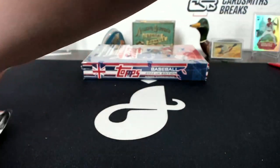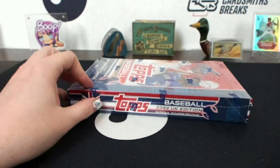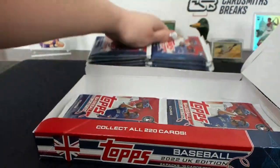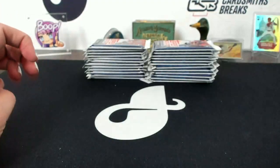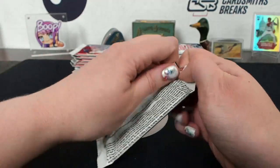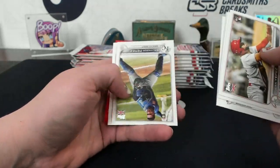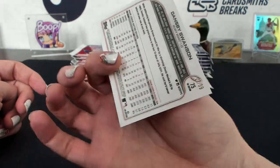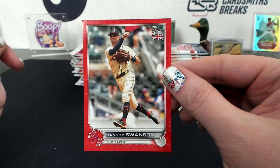Mookie Betts Merlin. Oh - another Big Ben! Who would this one be? Dansby Swanson - perfect! Ashman Dansby, 22 of 99 - it's like it knew. Ashman Dansby Swanson to 99 Big Ben.